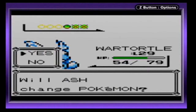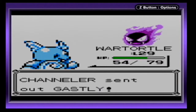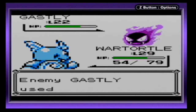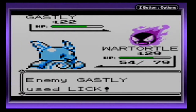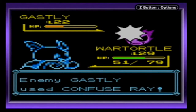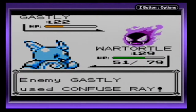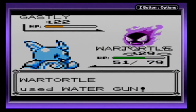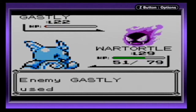You're going to use yet another Gastly — I'll keep Wartortle out. I always keep wishing that Bite would be a Dark-type move, but unfortunately it's only a Normal-type move in this game. In the second gen games and later, they made it a Dark-type move.